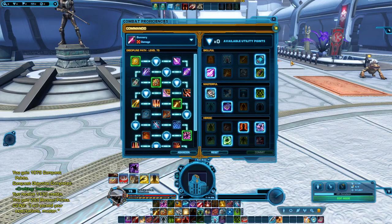Now we're going to go over the Utility Points for the Commander in Gunnery. These are not the only way you should have your utility points — this is just where I like to have them. Starting in the Skillful tab, we have the Cell Capacitor point. Recharge Cells now immediately recharges 15 additional cells and grants 10% alacrity for 6 seconds. This ties in with getting additional cells for your Commander.